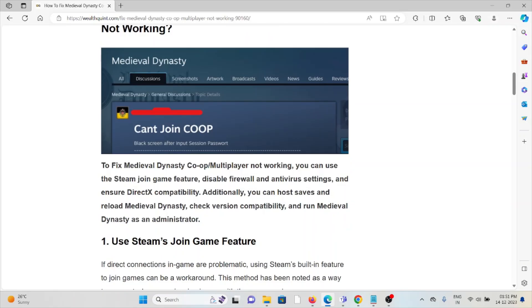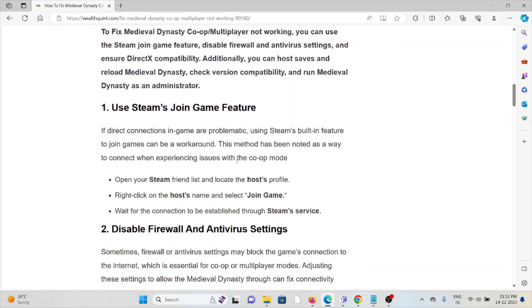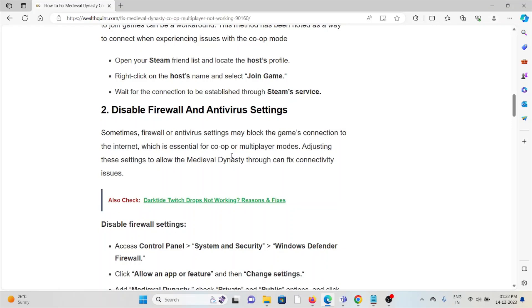The first method is to use the Steam Join Game feature. If direct connections in the game are problematic, using Steam's built-in Join Game feature can work around this. Open your Steam friend list and locate the host's profile. Right-click on the host name and select Join. Wait for the connection to be established through Steam's services.